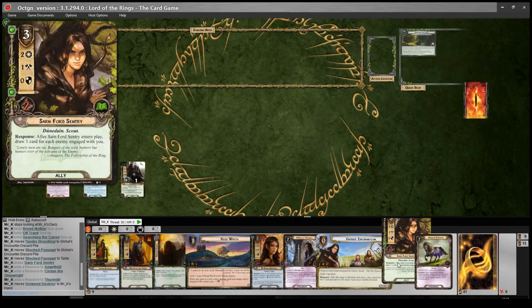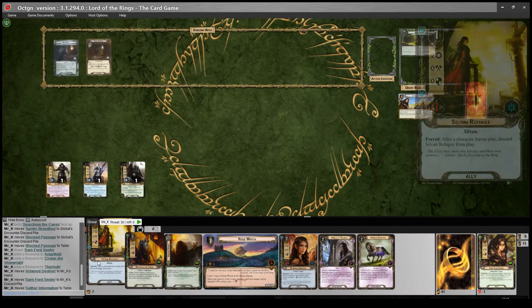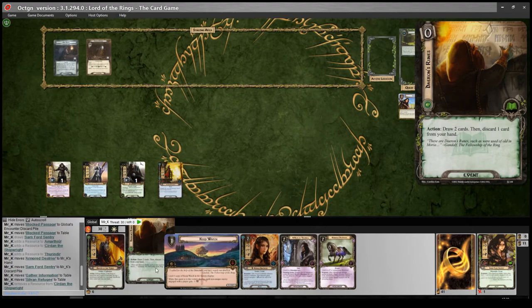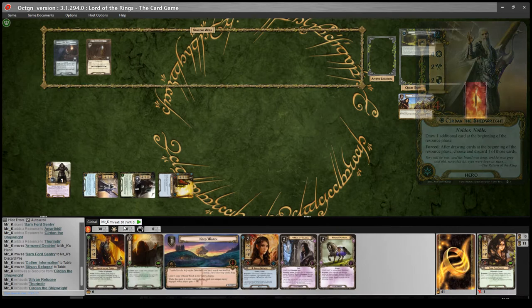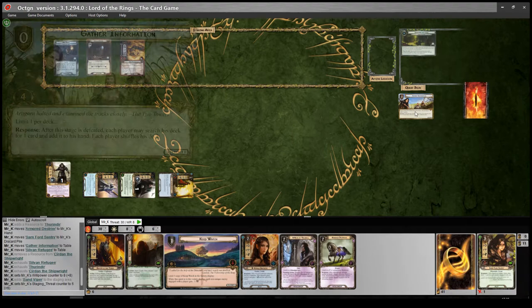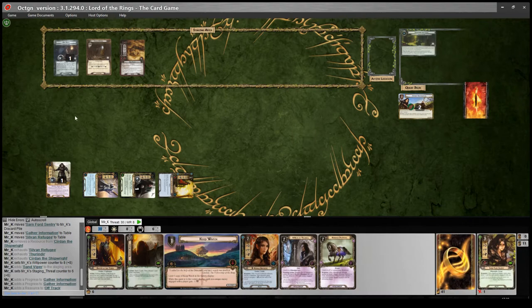We'll discard the Gondorian Sentry — the Armored Destroyer is really useful in this quest and I'm running three copies, but it's a little early. We'll play down Gather Information, almost certainly play the Refugee and nothing else. I'm going to quest for eight on Gather Information and reveal one card — Sand Viper, four threat — so we get six total, and place two progress on Gather Information. Now the quest phase forced effect: place a resource there, then either return the topmost location in the encounter discard to the staging area or raise threat by one for each resource here. There aren't any locations in the discard, so I must raise my threat by one.